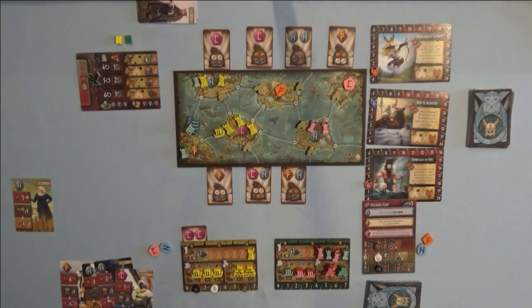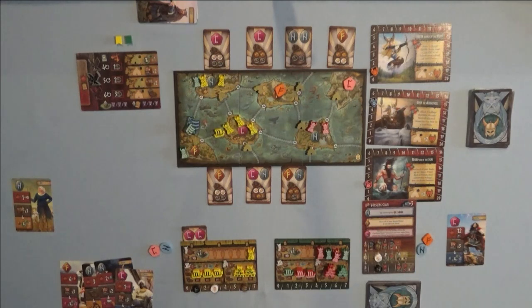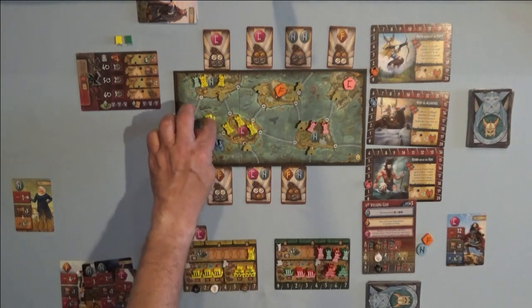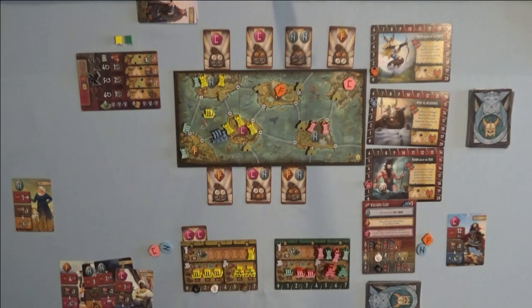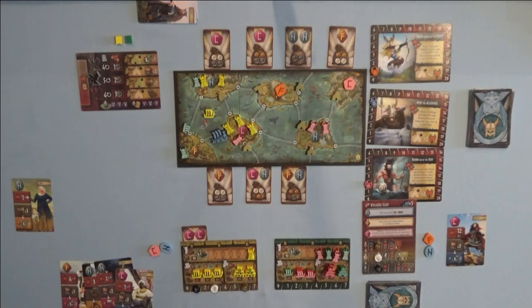The Automa gets to move his ship three spaces toward the sea area close to the C rune — it's going to be this one right here. He dislodges my boat because my boat was there. I still have influence since he doesn't have boots on the ground, but my influence drops from five to three. He has an N rune, which means he gets to place one of the settlers from his mat onto the board — so now the influence is tied at three each. I still have control of the C rune, so I don't have to worry about that. That ends his turn.